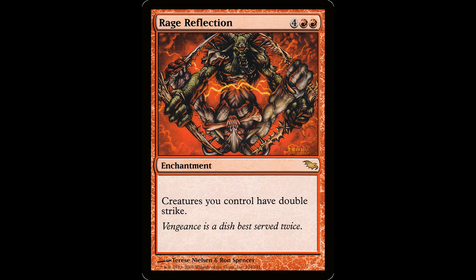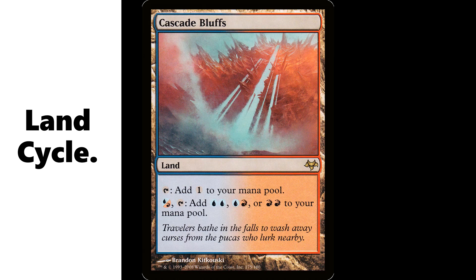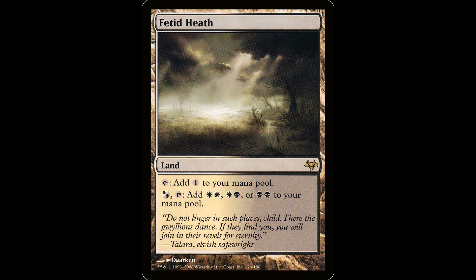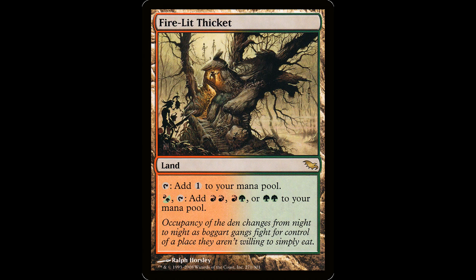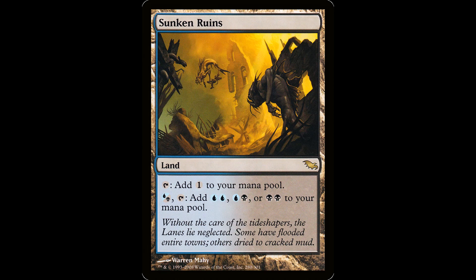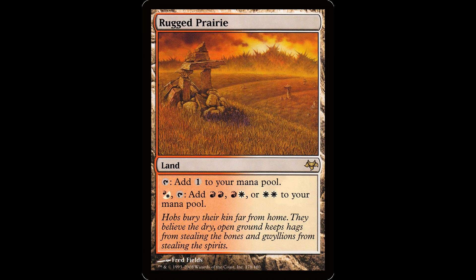The art features some of the tribes rampant on Shadowmoor. The art on Boon Reflection especially is pretty awesome — it's just the odd couple, a couple kithkin just cooking up some chowder. These sets also birthed an incredibly sought after and expensive cycle of filter lands. Some are pricier than others due to odd reprints here and there; they were reprinted in Double Masters as well. These lands can produce colorless mana or filter a hybrid mana into any combination of the two colors they represent. In all my years of playing commander I've never run a situation where these are useless. I use them heavily.